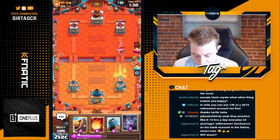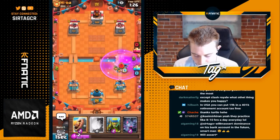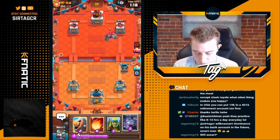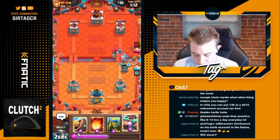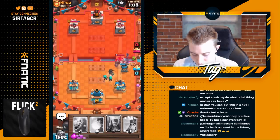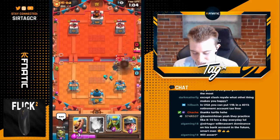I'm going to go goblin gang again and end up going in for a mortar since the goblin gang should be able to kill that lumberjack. I think I'll be able to get some damage since he doesn't have enough elixir for the golem in time. Look at all that damage — the mortar connects. I can't play defensively against golem with this deck because I most certainly will lose. I have to play aggressive when I have the opportunity.